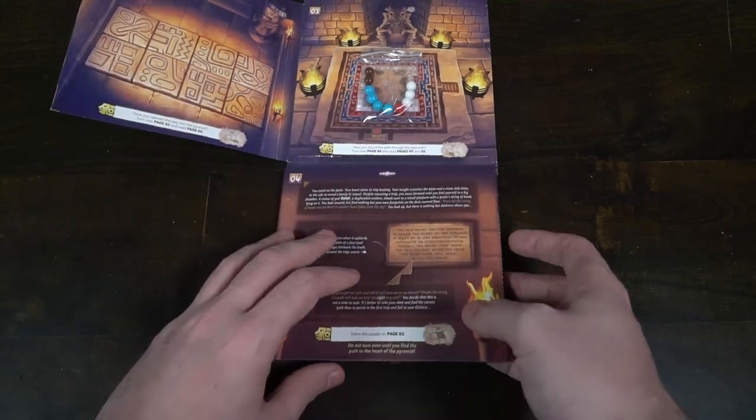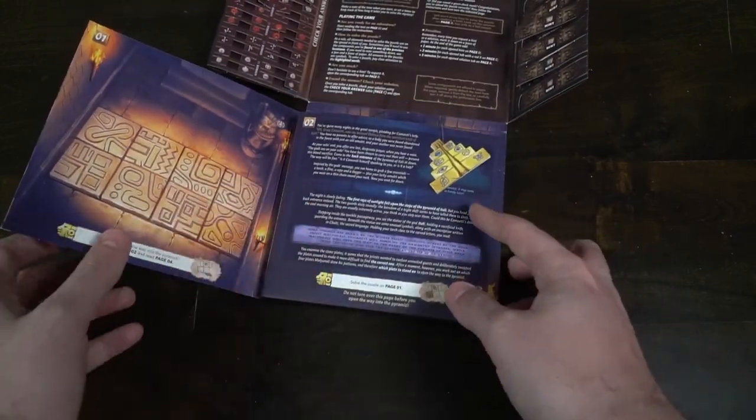The whole game is about time. As you spend more time, get answers wrong, or use hints, you gain time penalties. You're just trying to get to the end of the envelope, and once you do, that's the end — you learn how the story concluded. Then you calculate your final time: say 40 minutes plus time for three hints and one solution used. Did you get under 90, under 60, or over? That determines how well you did. Then you put it all back together and pass it on to another group of friends.